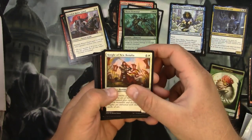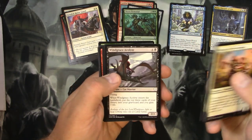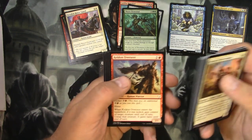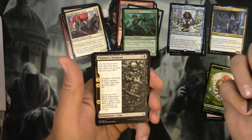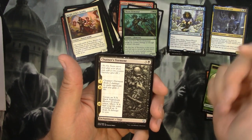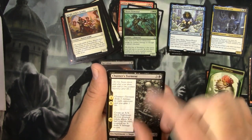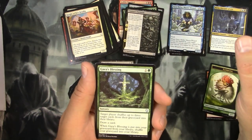Knight of New Benalia, Deep Freeze, Skirk Prospector, Dauntless Avenger Trapper, Windgrace Acolyte, Arbor Armament. Going quickly through the commons still trying to get my style down. Mystic Archaeologist, Keldon Overseer, Short Sword - just a Short Sword, nothing big - Vicious Offering, and a Chainer's Torment. I like these saga cards, they are cool. I finally like the layout on what they're trying to do with the innovation on the card layouts. I did not like the Amonkhet top-side version or whatever they did there. These I like.